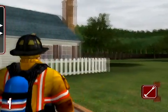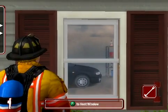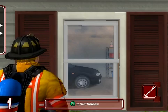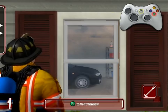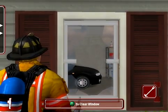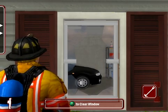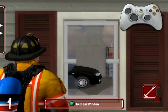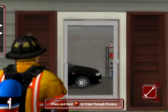The halogen bar is a versatile item. It may be used to vent windows by moving towards a window and hitting the A button. Notice the help box that appears to indicate the proper button interaction. Pressing the A button swings the halogen bar and breaks the window. Notice that the help box has now changed to "A to clear window." This indicates that the window can still be cleared of glass. Pressing the A button again will clear the remaining glass and framing from the window.